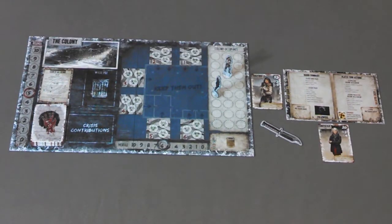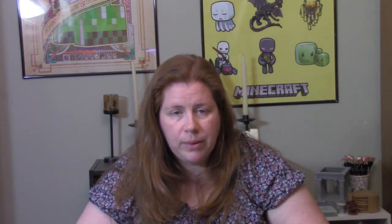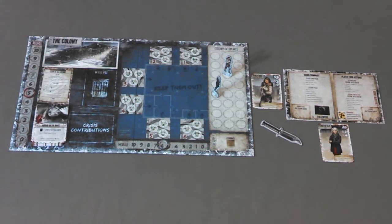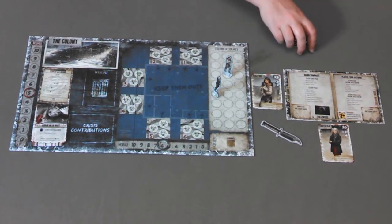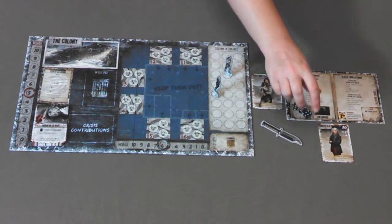Game rounds. The game is played over a number of rounds as indicated on the main objective. Each round is divided into two phases: the player turn phase and the colony phase. During the player turn phase, reveal the current crisis by turning it over and placing it on top of the crisis deck. Each player makes sure that they have a number of action dice equal to the number of survivors they control plus one. So at the beginning of the game each player should have three dice. Note that some equipment or crossroad cards may allow a player to have additional action dice. Have all players roll their action dice and place them in the unused action dice section of the player board.